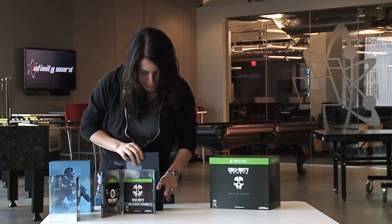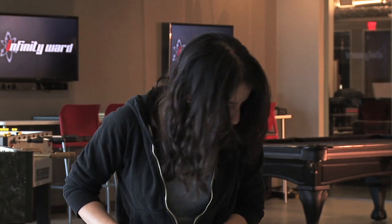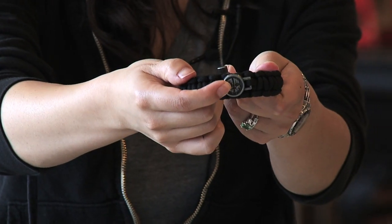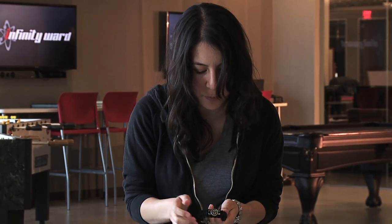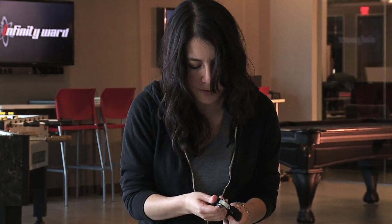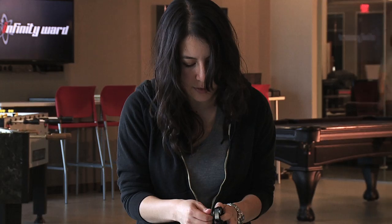We also have a paracord strap. I'm going to slip this back in because I have one right here. It's really sturdy — you can see the ghost emblem right here on the front when you wear it. You can take it apart if you want to use it as a rope. It's worn by people in the military, and in the back you have a screw that you can loosen to change the size.